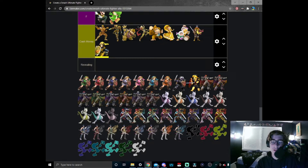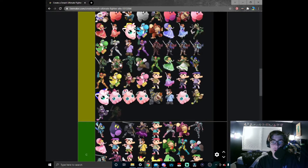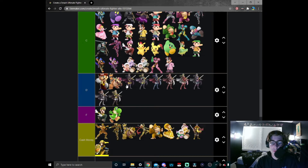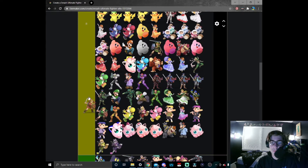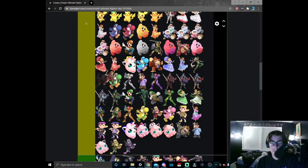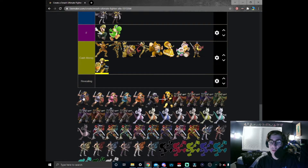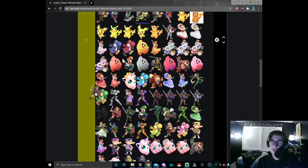Now we have another annoying swordsman — Young Link — but this one at least has some good alts so we'll cover him. Normal Young Link, let's just put him with the rest of the greenies; you're the most annoying so we'll put you down here. Red Young Link — you know what's about to happen — we're just gonna put him right here.